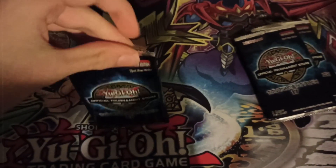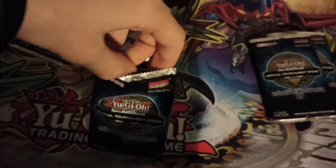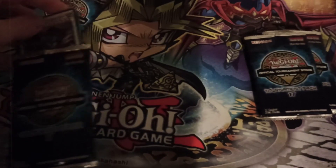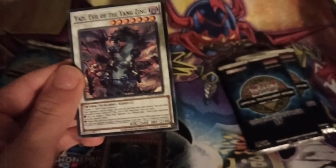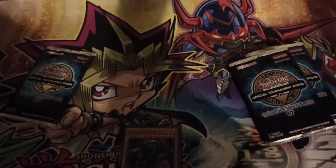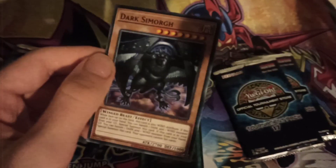Let's open pack three and see what's inside. We got Yazzie, Evil of the Yang Zing again. I'm not sure if anyone I know runs Yang Zing and I know I don't, so I don't know how useful two are, but I'll take it. Next up we have Dark Simorgue. That's actually really cool. I'm not sure how good of a card it is, but I do like Simorgue, so at the very least it looks cool.